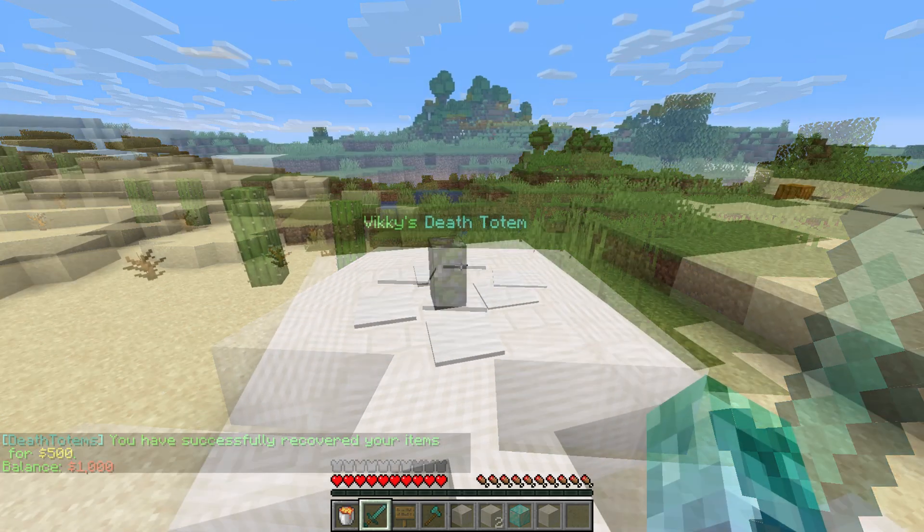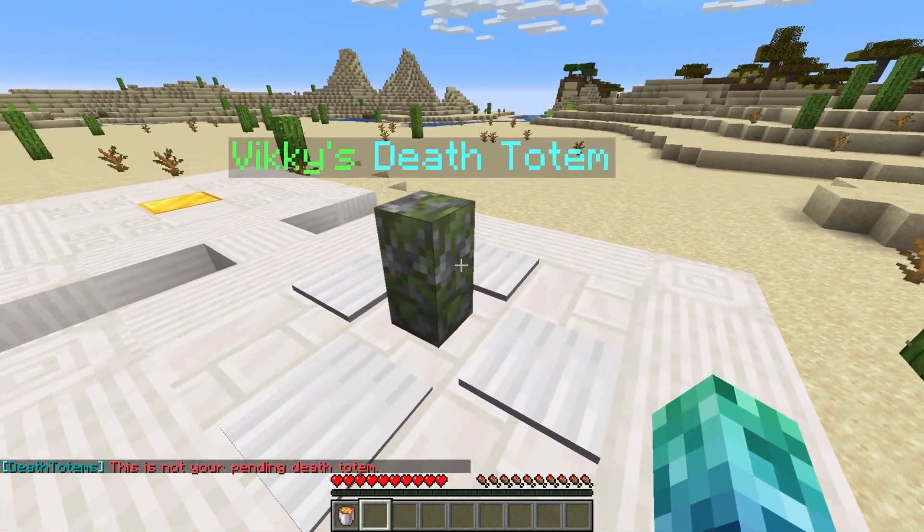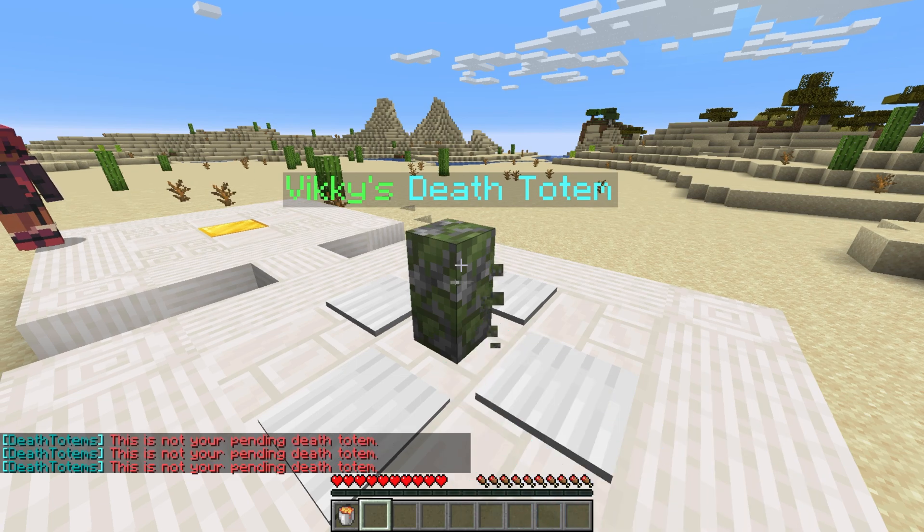When a player runs into another player's Totem, they are unable to interact with it. Instead, they see a message in chat saying that it's not their pending Death Totem.